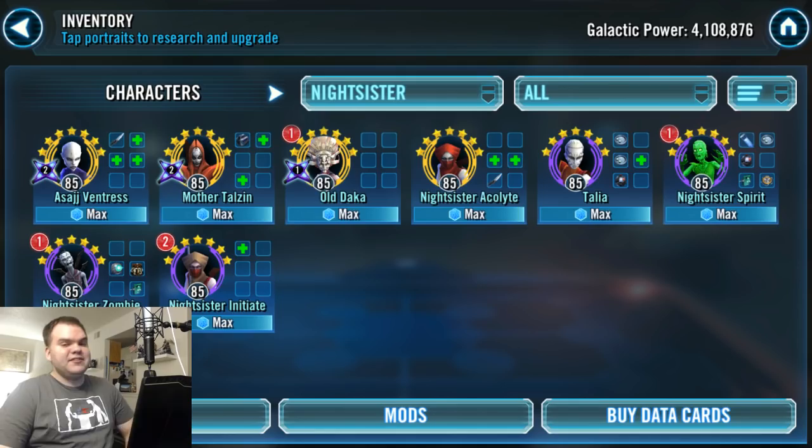Welcome back. Mother Talzin is an absolute beast in phase 3 with a Nightsister team. Her constant revives on her Zeta lead fuel damage with Asajj Ventress. With Terminator on old Daka, you're talking 10 million plus damage with this team in phase 3. It's a really healthy amount and great because they give us a solid phase 3 team that's not bounty hunters — which are pay-to-play with lots of Zetas on them.